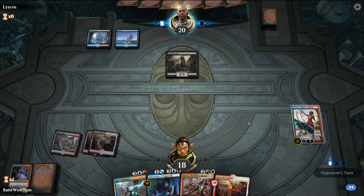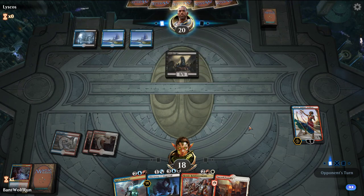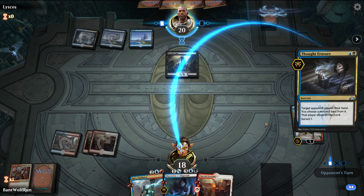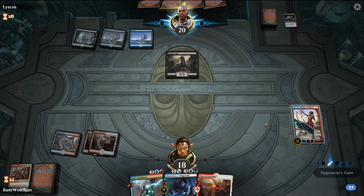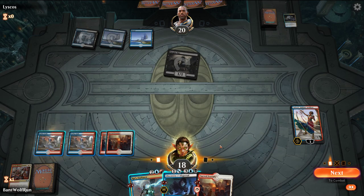Merchant played a deck that was using that black planeswalker that basically acts like The Rack — when you don't have cards in hand, it deals damage to you. Opponent will have Thought Erasures in the deck, maybe Eldest Reborn, and Disinformation Campaign. Take the Ral's Outburst most likely. Heroic Reinforcements is another interesting card to take. I'd rather have the Ral's Outburst right now — we don't have a big enough board state. Just to keep our life total high and we want the second blue.